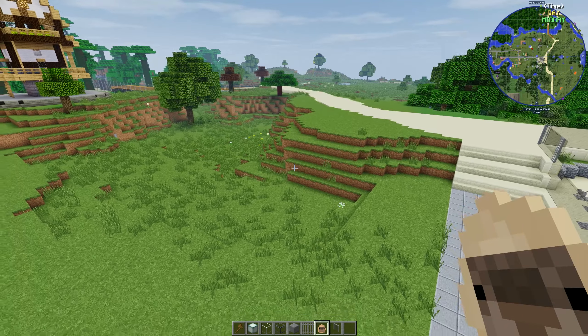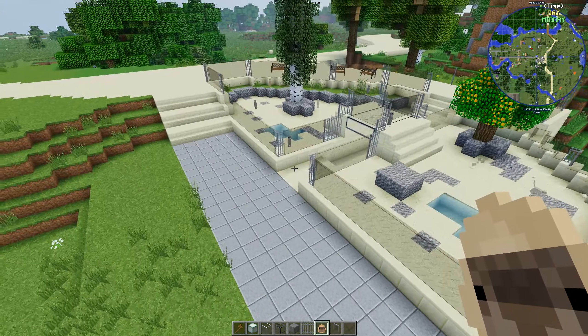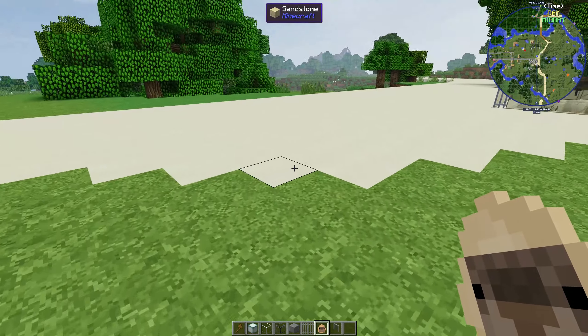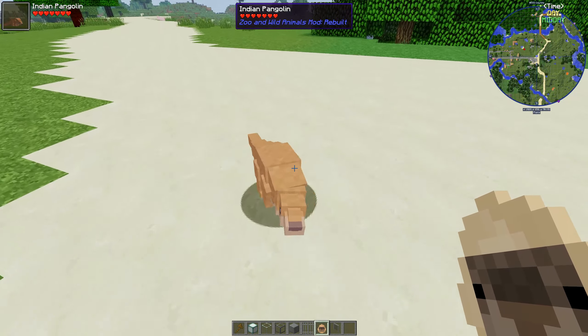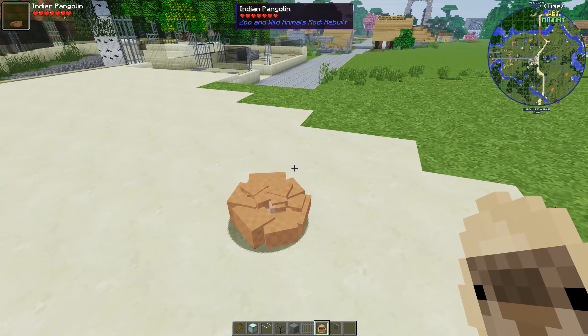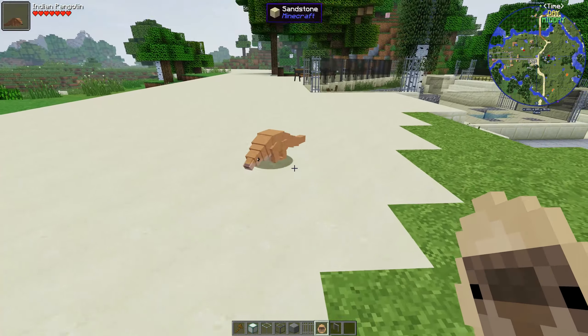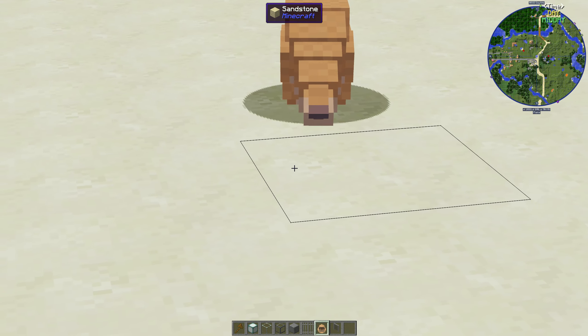We're going to do a pangolin exhibit and talk about pangolins. The pangolin is one of the most protected species worldwide, protected by 180 countries, although not all countries actually enforce that. It's the most illegally trafficked mammal in the world — it's a mammal with scales.